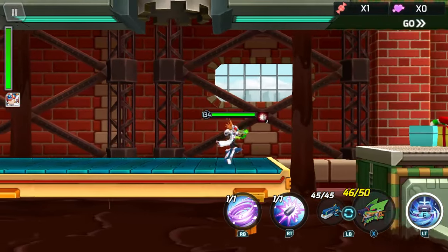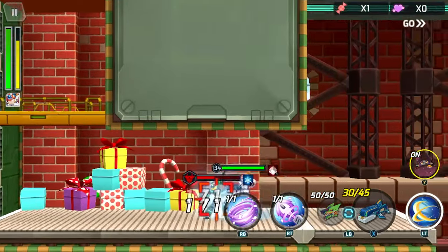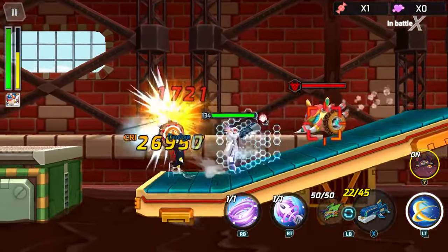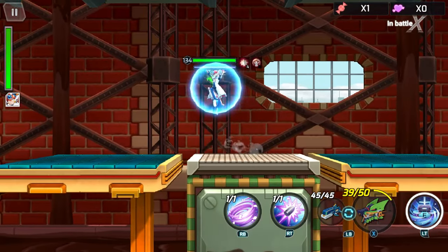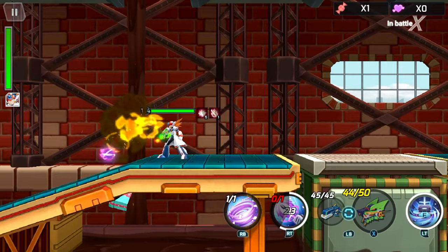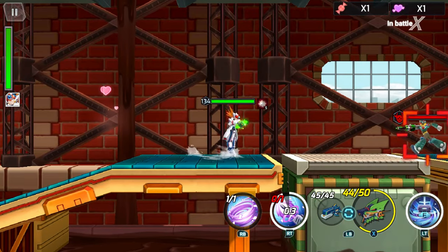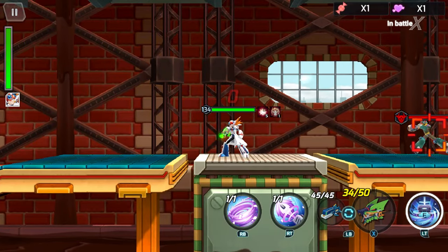The next collectible we will need to get is just after this drop down here — there's going to be a Force Battle section. Once we enter this Force Battle section, after a bit of time, a little box is going to drop. I'm going to destroy the box, and once you destroy that box, you're going to get the first heart. I do a little teabag there just to make sure that you see it before I pick it up.